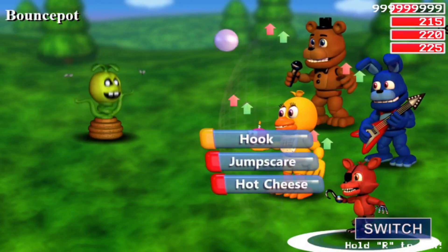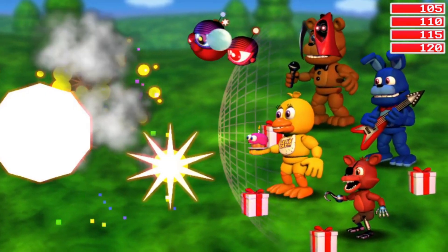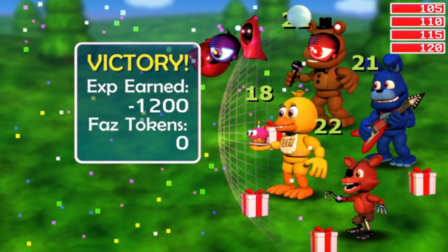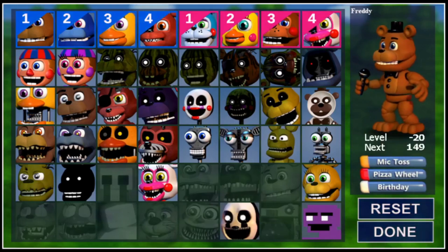When characters level up, their HP and attack damage increase. HP is determined by the formula 5×level + 5×character number + 100. Freddy starts at level 0 with 105 HP. Bonnie has 110, Chica has 115, etc. Each level gained adds 5 hit points, so naturally subtracting a level will lose 5 hit points.